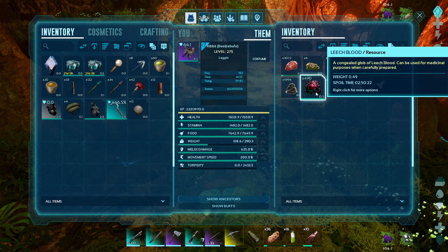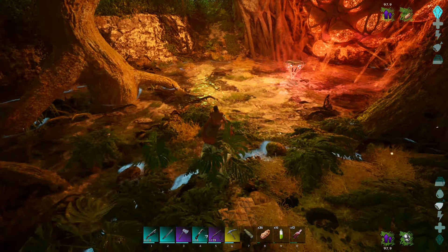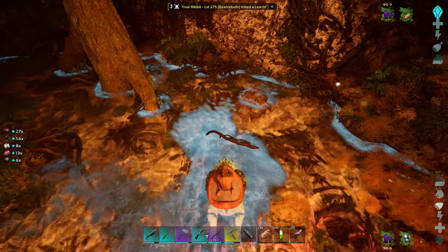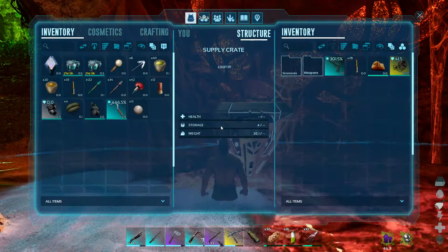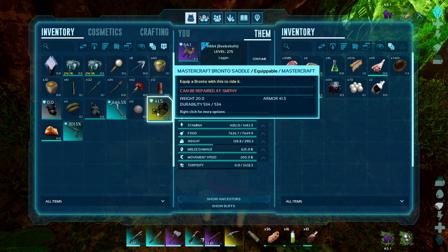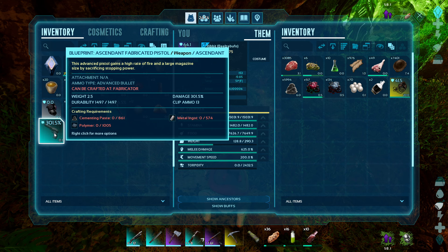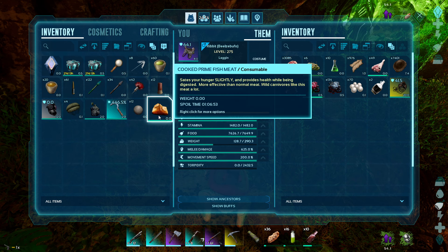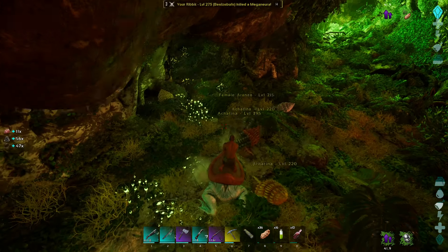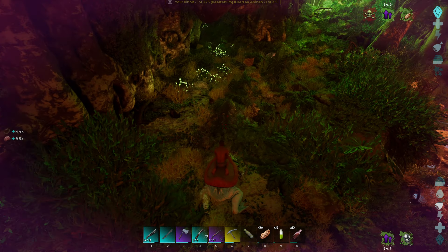I'm just going through the frog's inventory - look at that, 6,000 cement paste and 490 leech blood! This is interesting - what is giving me pearls in here? I'm getting silica pearls from something. Are we good? Can I get off? There's one more leech - I'm going to get off now and transfer all, then get back on the frog just in case there's a stray leech. What did we get? We got ourselves a brontosaurus saddle and an ascendant blueprint for fabricated pistol - don't need that - and some cooked prime fish meat.